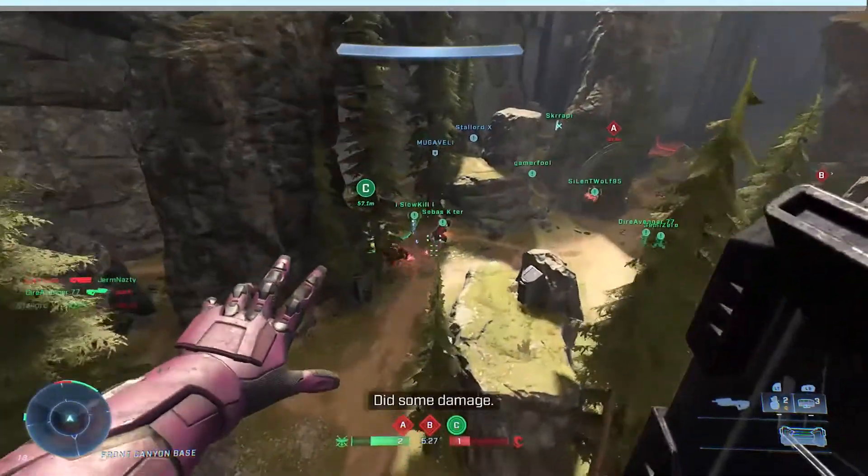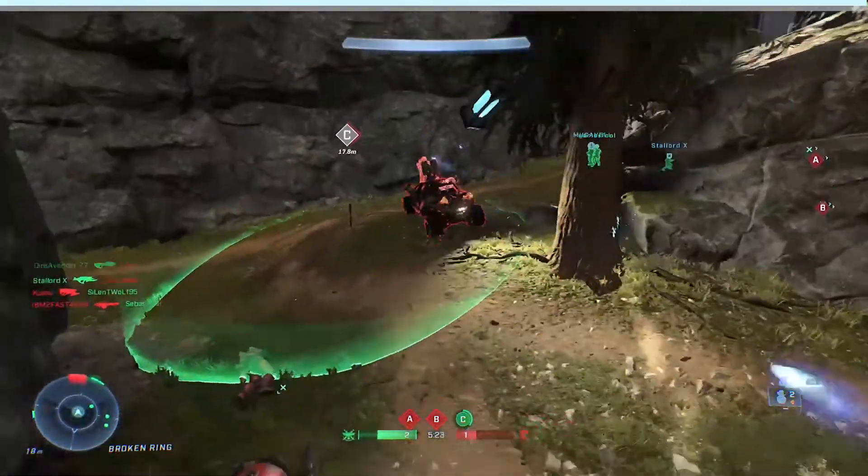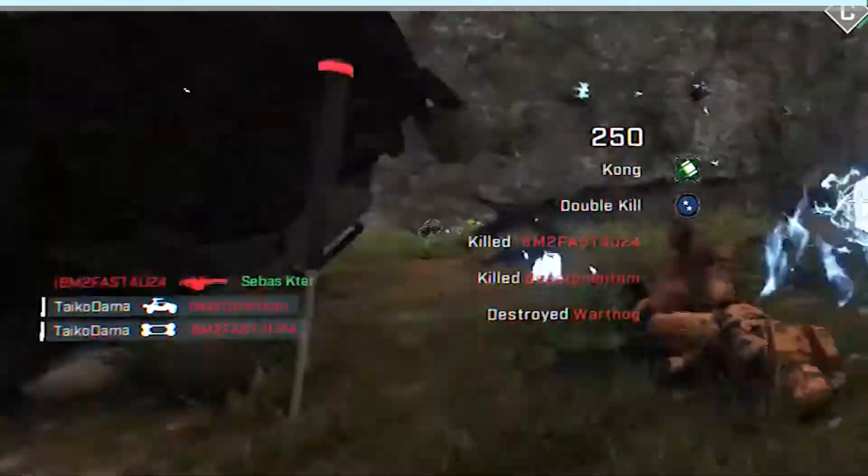Kong — killing an enemy by throwing a fusion coil. In Halo Infinite, you can throw the fusion coils. This is an awesome addition to the Halo sandbox.